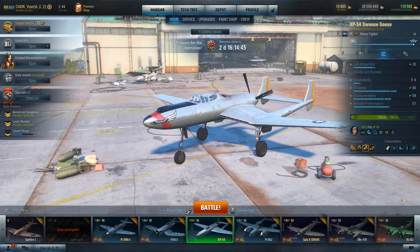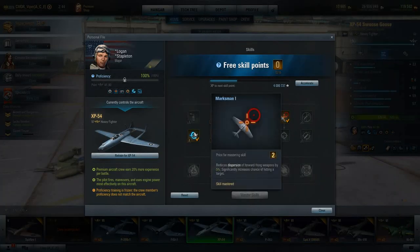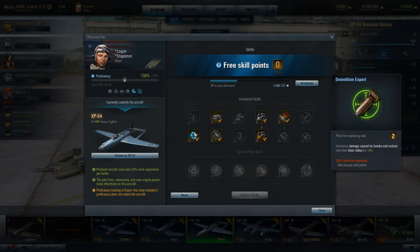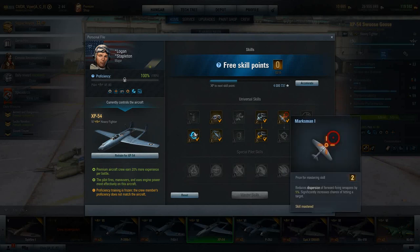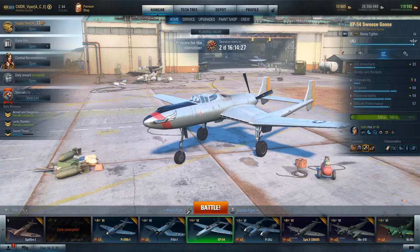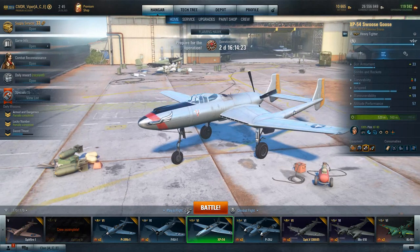On the pilot, I'm running my pilot from my XF90. I have marksman, engine guru one and two, aerodynamics, aerobatics, and eagle eyes. That's the pilot setup, and this is what it looks like once you get it maxed out.